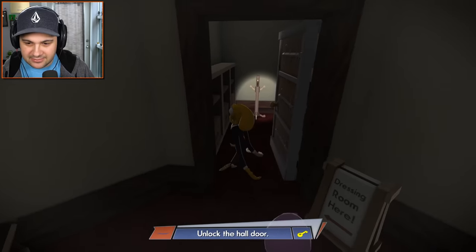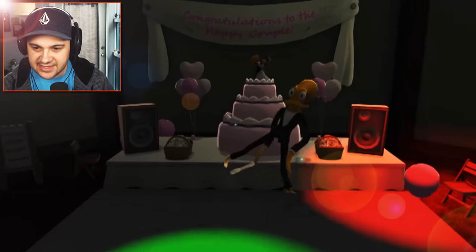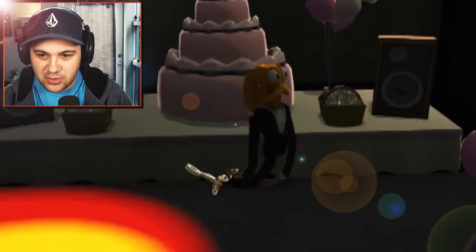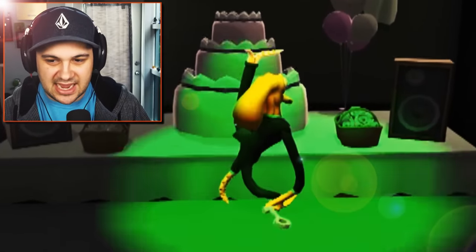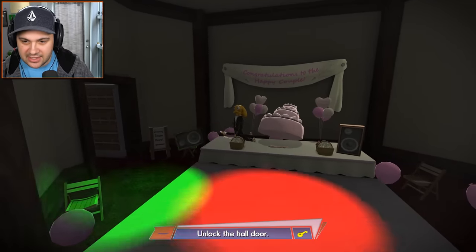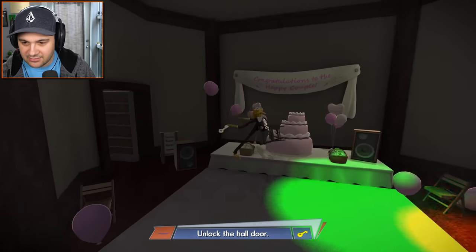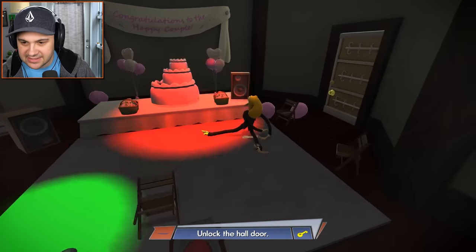Okay, I can do that. Octodad, please, you gotta cooperate with me here. Look at him dancing! Look at these moves — you can't sell these kinds of moves. These are moves only a master of the dance floor can have. All right, we got to get to the hallway — enough dancing, Octodad.